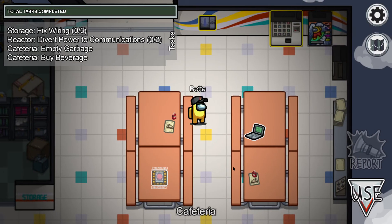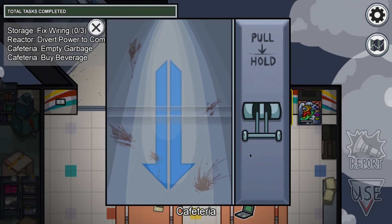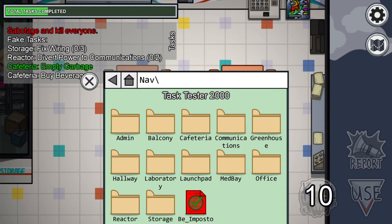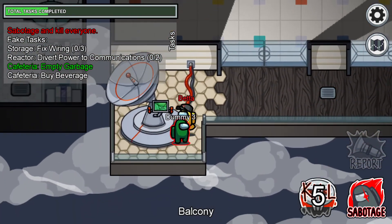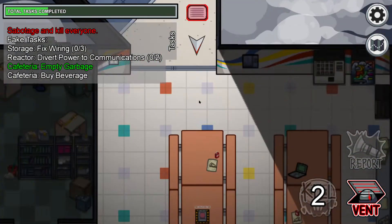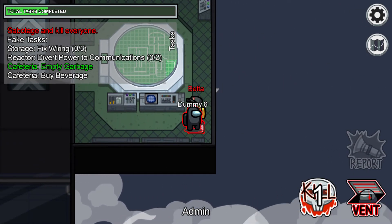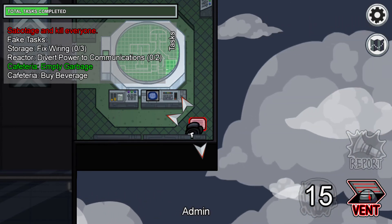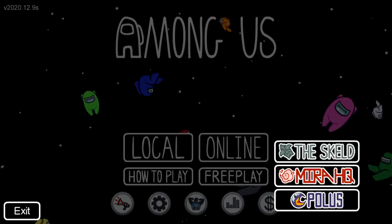The next map is Mira HQ. Here's one task to show you. Now I'll show you the imposter on this map again. There's someone on the balcony. As imposter, I can vent here as well. Then I can jump out and vent to another location. That's what you need to know about Mira HQ.